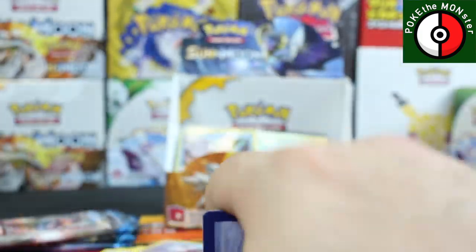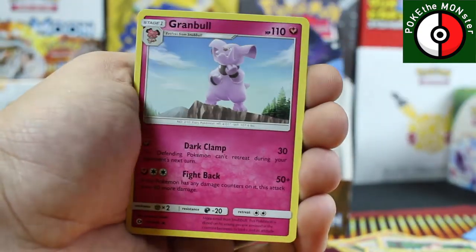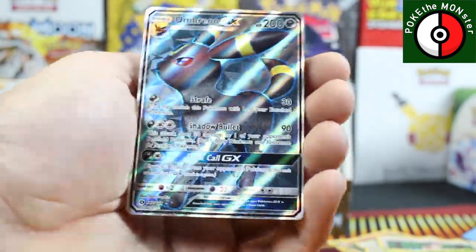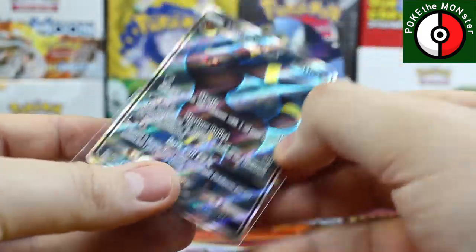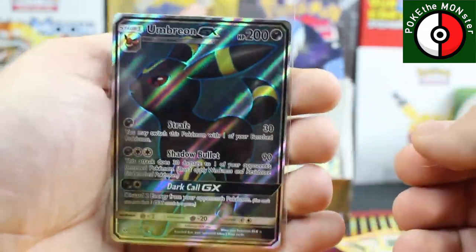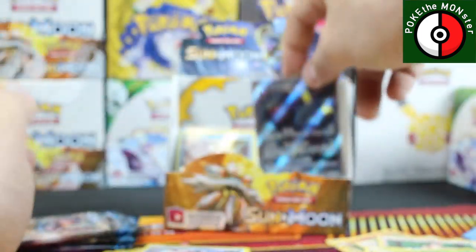Yeah buddy — Psychic Energy, Pokeball, Granbull, Metapod, reverse holographic Pikipek, and our rare card — Umbreon full art GX! Yes! That is awesome — incredible card, perfect timing! Umbreon full art GX, that is just gorgeous. I am so happy I just pulled that. Three packs left!